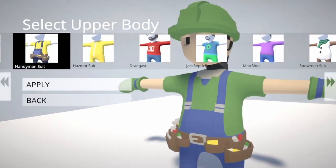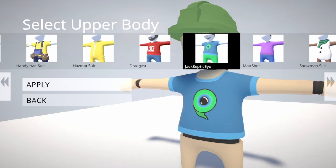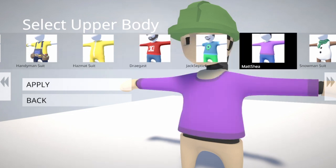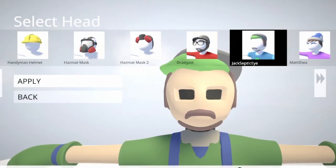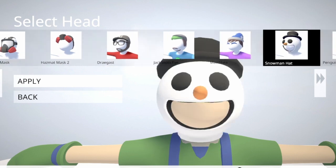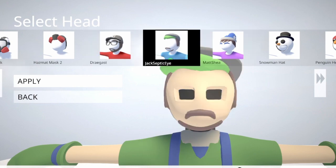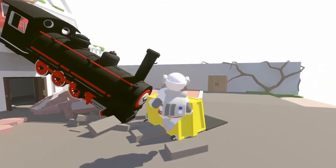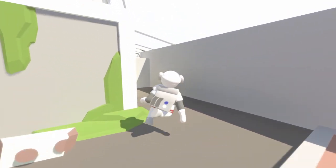There are some Easter eggs while customizing your character. There are three outfits themed after very famous YouTubers, including Jacksepticeye — which is the only one I really recognize. These are actually famous YouTubers who are known for playing Human Fall Flat, and they've actually gotten into the game as creator parts. The only question is — when do I get added into Human Fall Flat? Someone tweet Human Fall Flat about this!